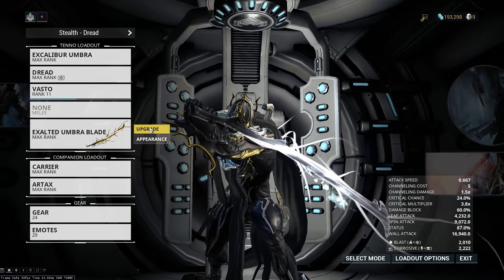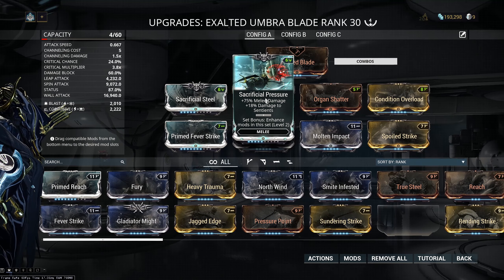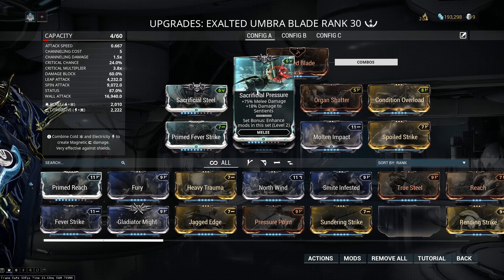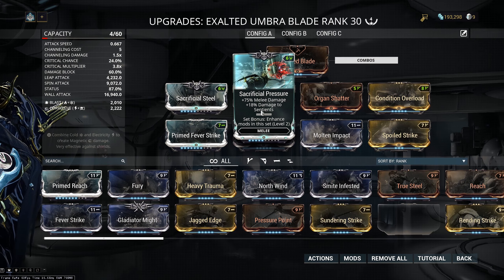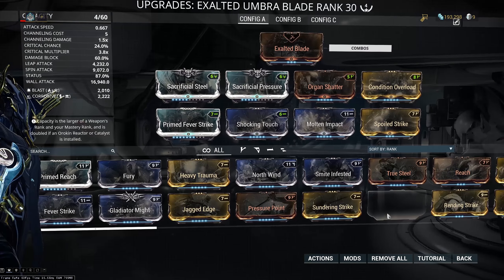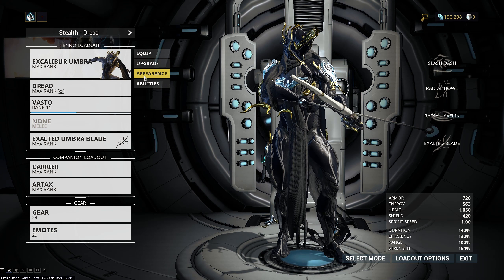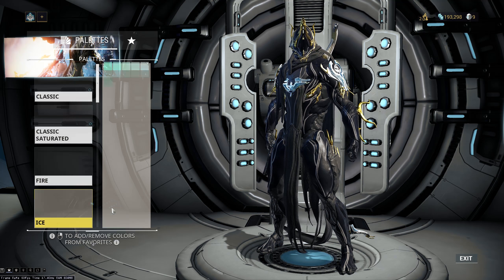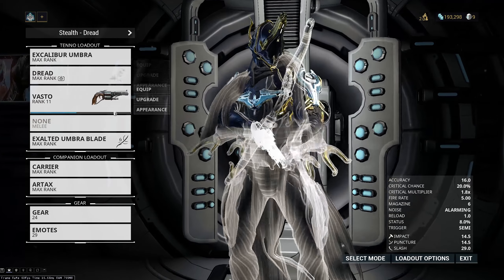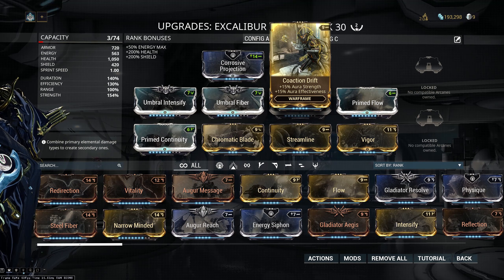So here he is. On his Exalted Blade — which is now its own weapon — you can see I've got Sacrificial Steel, moved it up slightly. The advice from really knowledgeable players online is don't forma these two slots and put regular mods — like if you've got Primed Pressure Point it is better than this one, but you don't get that stacking effect when you've got two things in there. I've got it giving me Blast and Corrosive. The reason I'm getting Blast is the last elemental mod is Molten Impact, which works rather like it does on Chroma.